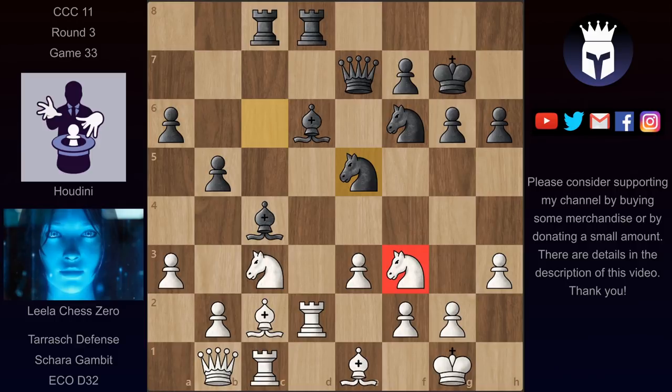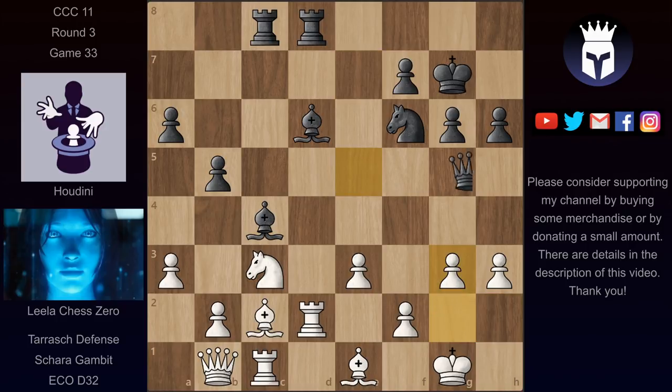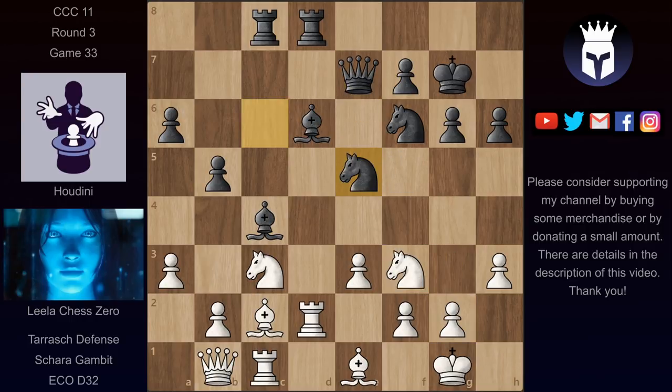He wants to take here and ruin white's kingside. Taking that knight is not so great because after queen takes there are some threats on h2. And if Lila plays g3 here, then queen h5 is very annoying hitting this pawn. So instead of taking knight e5, Lila played knight e4, avoiding the trade. But Houdini played knight e6, trying to trade this knight — he wants to get rid of it.